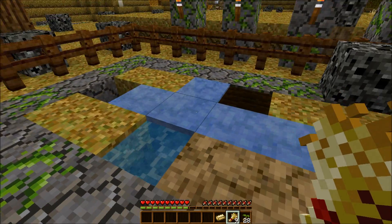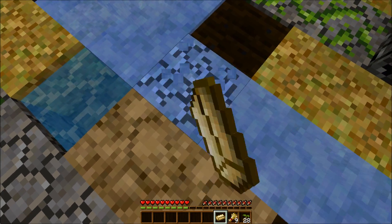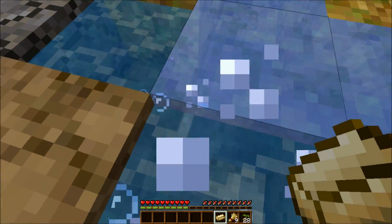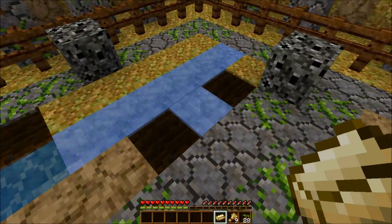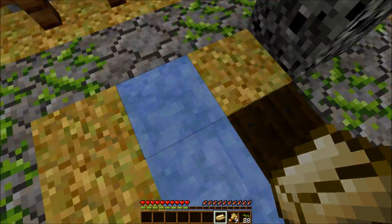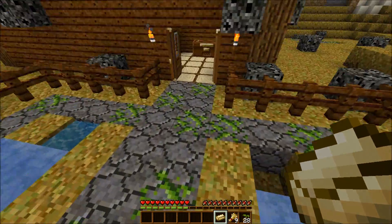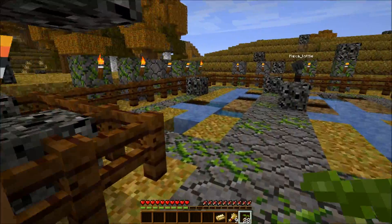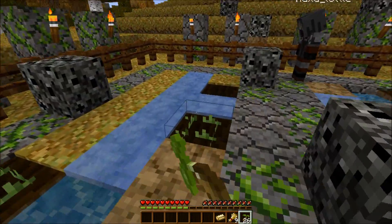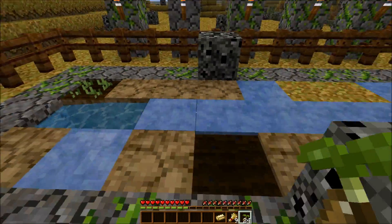I just found an ingot. Did it say we could break blocks? I assume we can break ice, but any other blocks I guess would be no. There was a chest under this ice. No destroying blocks — oh well.